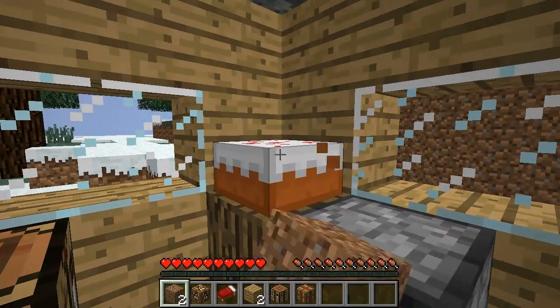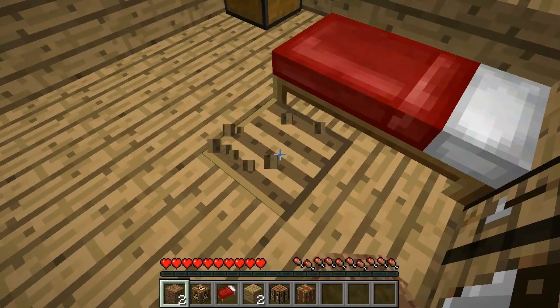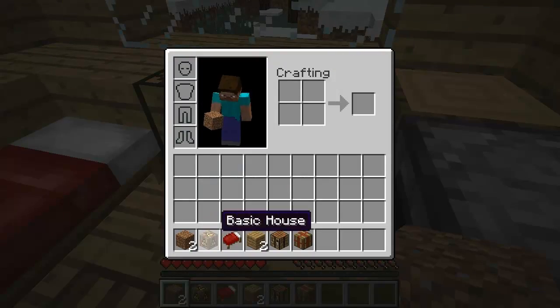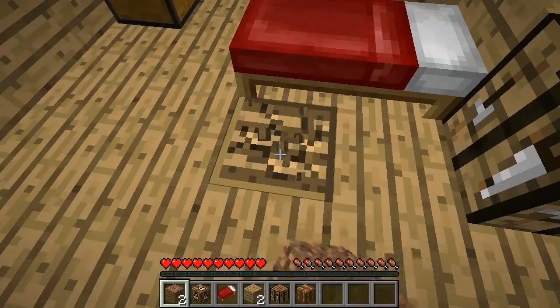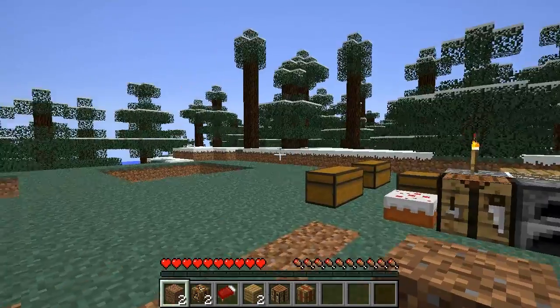You can eat the cake. But even if you do eat the cake, when you break the deluxe house you will get a basic house back instead.